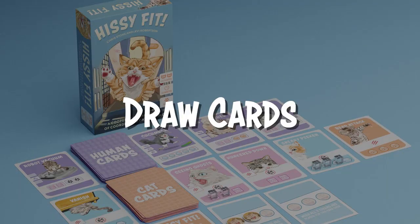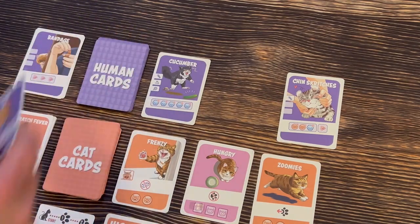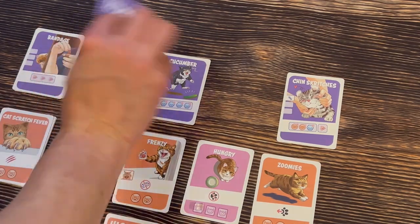Draw cards: whenever drawing cards, you can either draw from the row of visible cards or from the top of the deck. Replace cards in the row at the end of your turn.